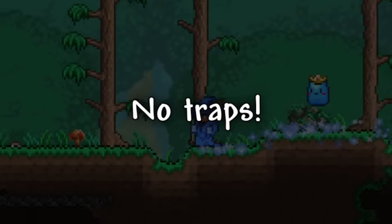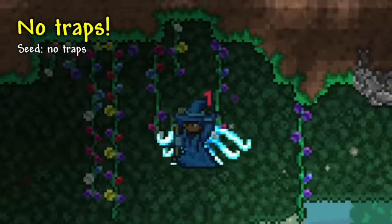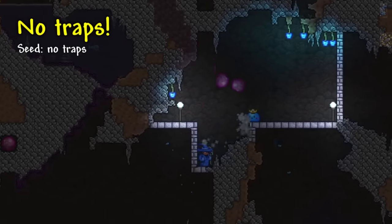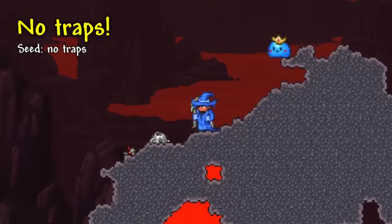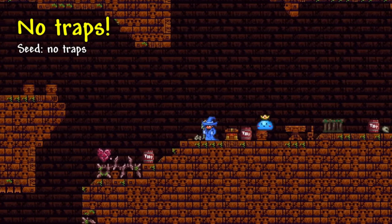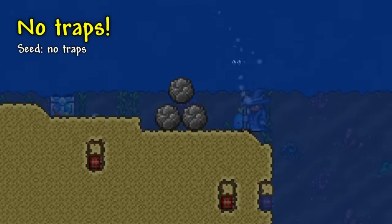Next we have the No Trap Seed. Unlike the name implies, this seed will make a world that has a lot more traps, with there being one in almost every space. The traps are tweaked, with boulders being replaced by bouncy ones so they have more chances to hit you. The underworld will have geysers spawn, the floating islands will have explosives on them, the jungle temple will have a ton of TNT, and the oceans will have a pile of boulders.